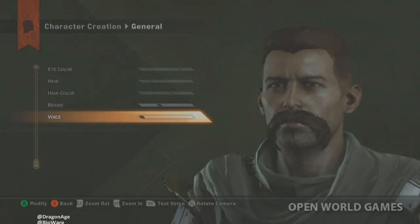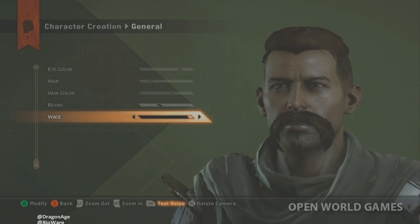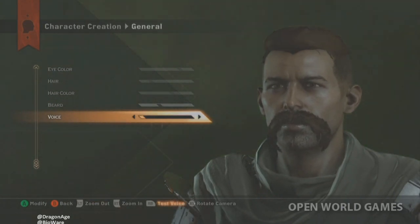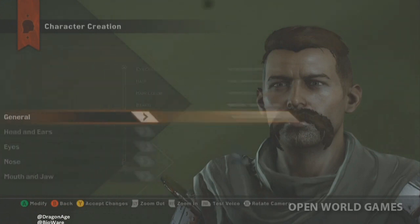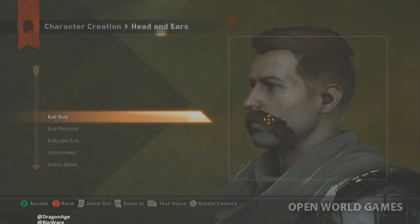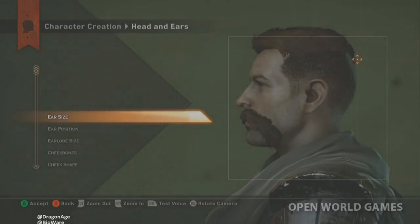For voices, each gender and appearance has a selection of two different voices. They come pre-mapped based on race. If you're at the top level and say 'that one's awesome,' you'll get the voice that matches your race. An American, flatter accent matches a Qunari or dwarf, and the British accent matches a human or elf.